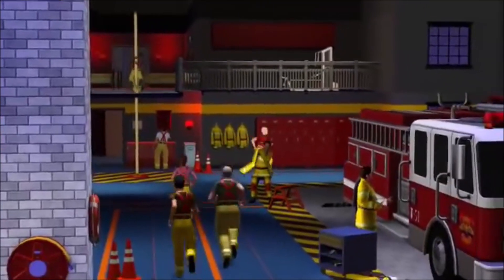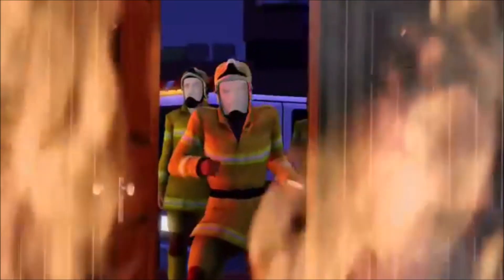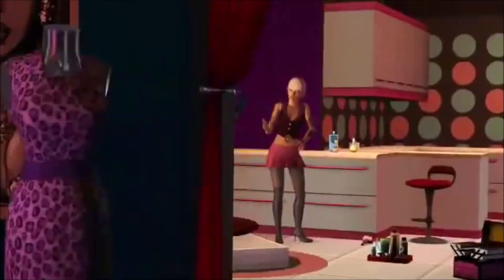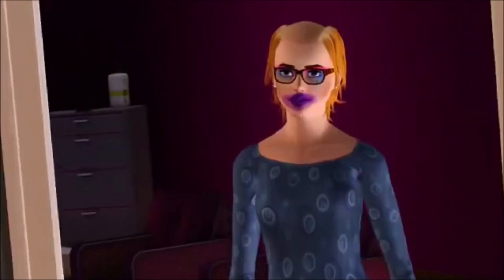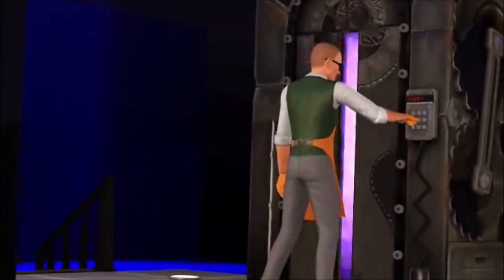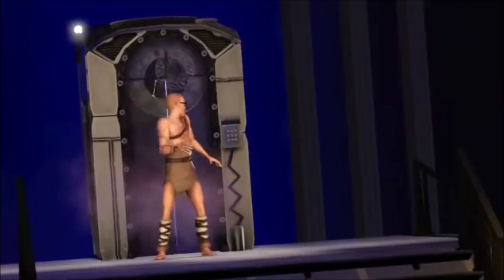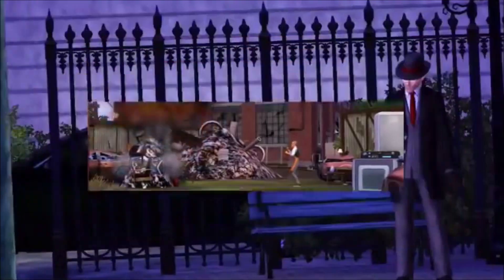Just so you don't think I'm lying about the Sims 3 Ambitions giving us 14 different career types, I'm going to name the careers we got. There was Architectural Designer, Firefighter, Ghost Hunter, Investigator, Stylist, and a Teaching career. Careers that Sims could get through self-employment in Sims 3 Ambitions are: Fishing, Gardening, Painting, Writing, Nectar Making, Photography, Inventing, and Sculpting. That's 14 new careers that the Sims 3 included with their Ambitions Expansion Pack.